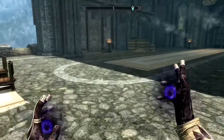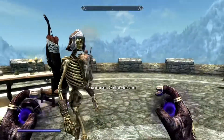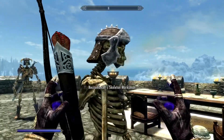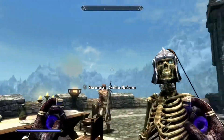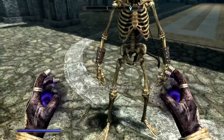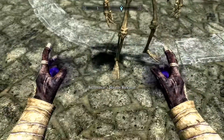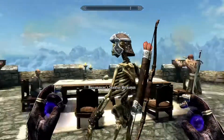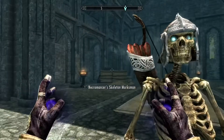Next is the Skeleton Marksman. This spell will summon a skeleton with a bow that can weaken enemies with its attacks. However, it is not stated how potent the weakness effect is, nor if it has the ability to stack, nor the duration — so you really just have to trust it. He sports a hide helmet with some hide bracers, appears to use steel arrows and an Imperial Bow, but his damage will be scaled with your Conjuration skill.